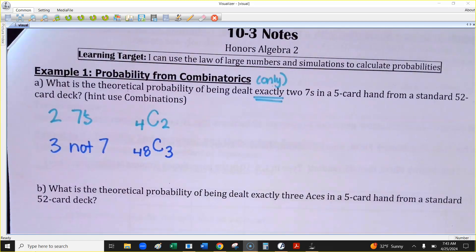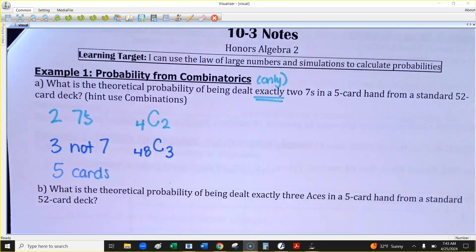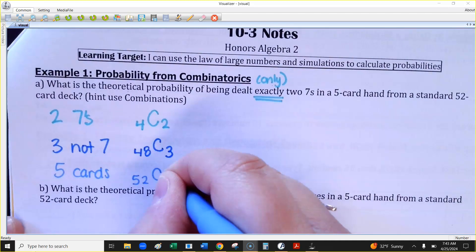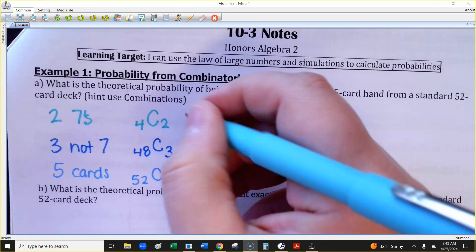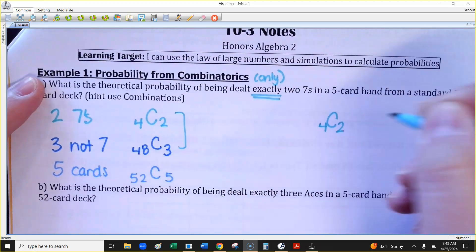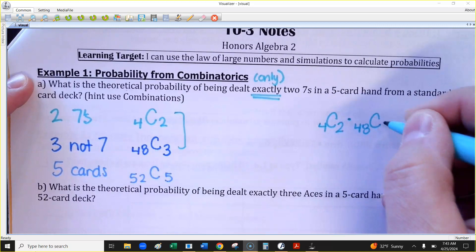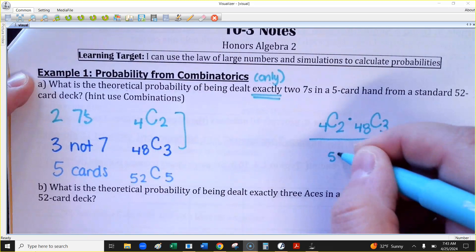Here's how we set up the probability. If I just have five cards dealt to me with no requirement, the total number of possible outcomes would be all 52 cards choose 5. What I want on top is C(4,2) for the two sevens, multiplied by C(48,3) for the other three cards. The denominator is C(52,5).